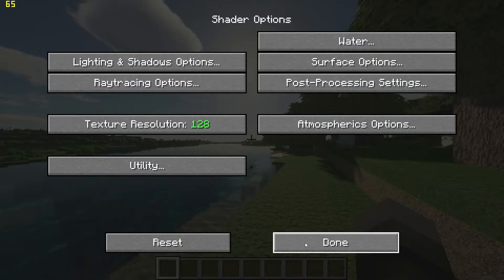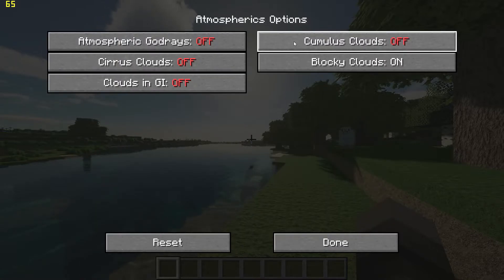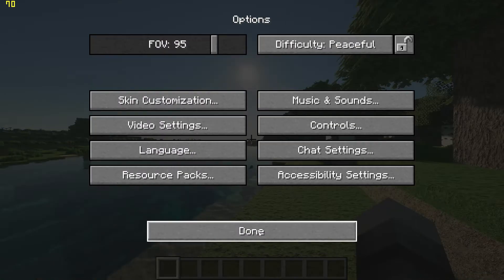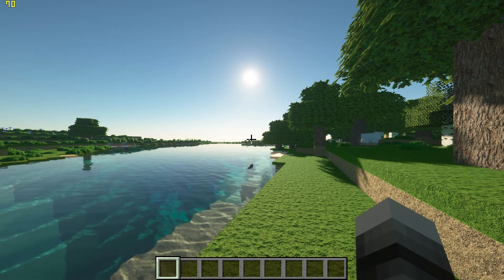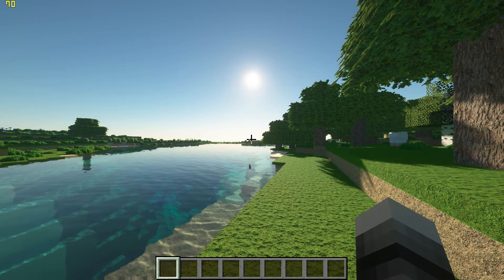And finally, go back, go to Atmospheric Options, and turn off God Rays and all cloud options. Now you can head back into the game and you should notice an increase in FPS. I'll leave a small comparison at the end. If you found this useful, leave a like and subscribe — and that's it, thanks for watching.